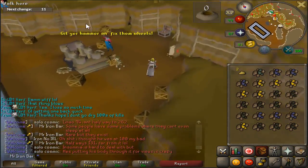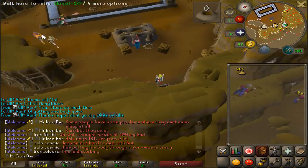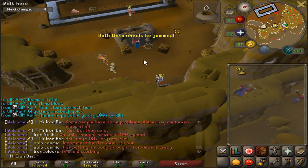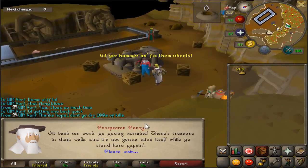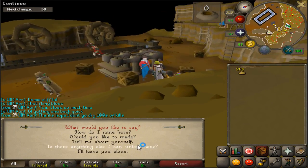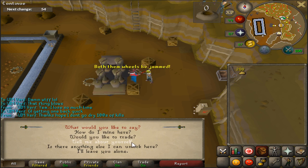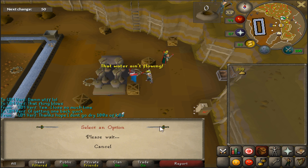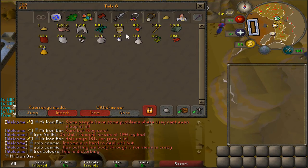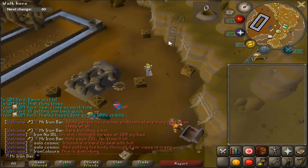There has been a recent update where they allow you to upgrade this sack. Currently this sack maxes 100 ores that it can hold, but if you upgrade it using 200 nuggets, you can actually get it up to 160-ish. So I'm going to go ahead and unlock that. This will just make mining here a bit more convenient, so that's always nice.